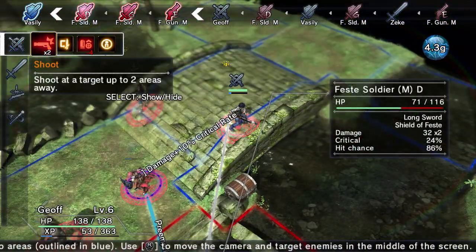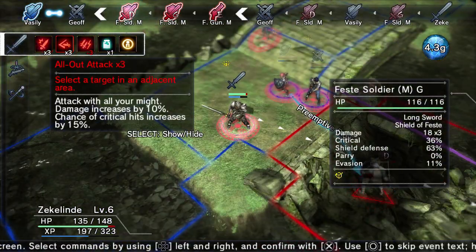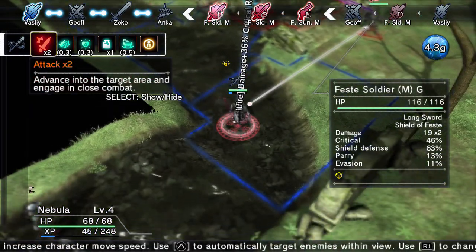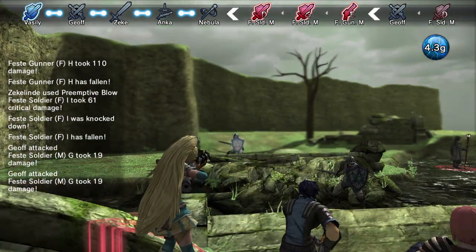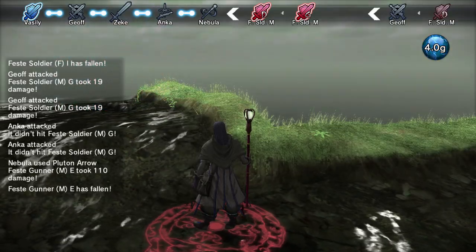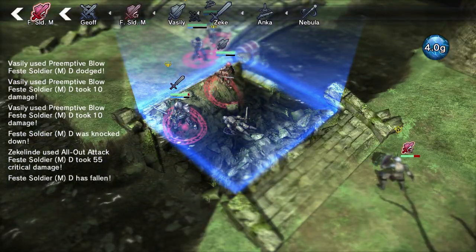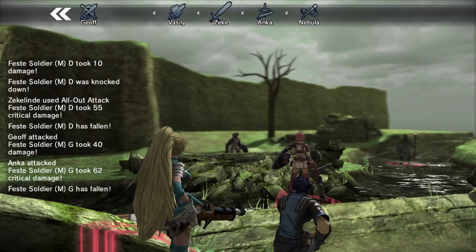So this is Soldier D — we're just going to take out Soldier D. Then I'm going to have Jeff take out G if I can, and then Zeke is going to help out Vasily with D, and Anka is going to help out Jeff with G. Then we're going to use Nebula to take out the other Gunner just to get the Gunner out of the way, because Gunners can be very annoying. It sucks that Anka had to miss, but like I said this game can be very random. You can sometimes have a high chance of hitting and then it doesn't hit. But as long as your probability is over 100, you'll always hit — but that's not until later in the game. We're able to take out that Soldier. Now we just have this Soldier left, and the Soldier is finally taken down.